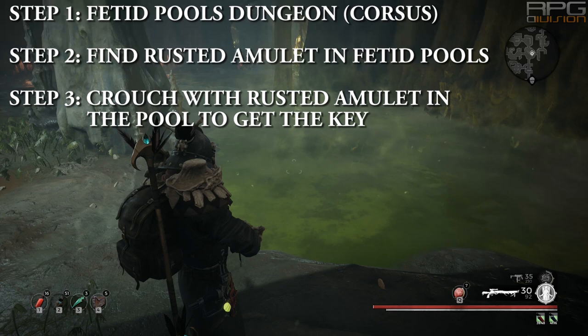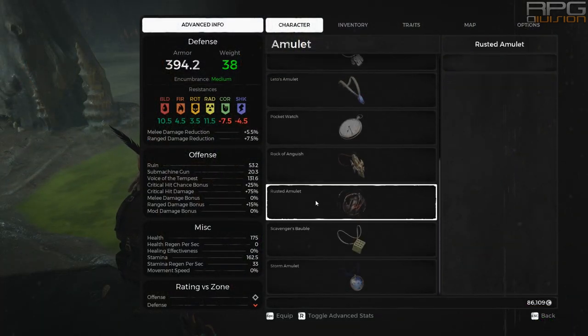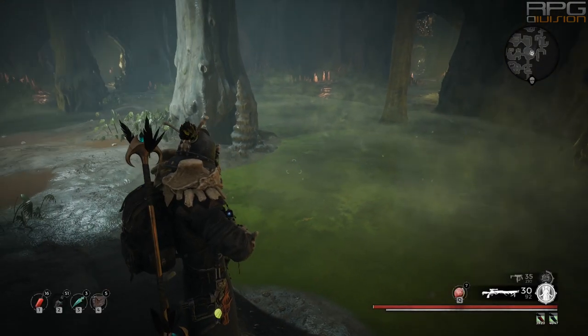After finding the amulet, equip it and get to the pool area. Crouch with the amulet equipped and that amulet will turn into a key.